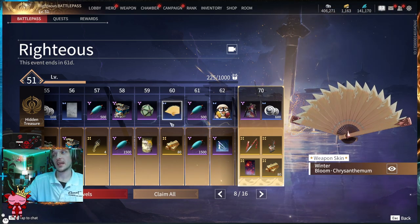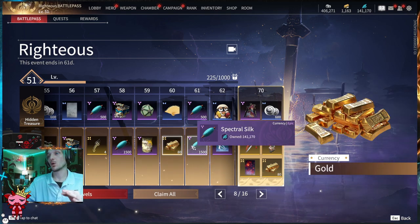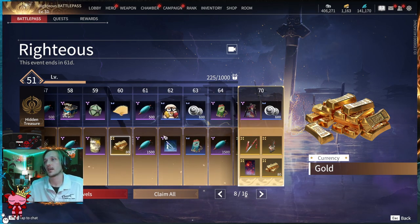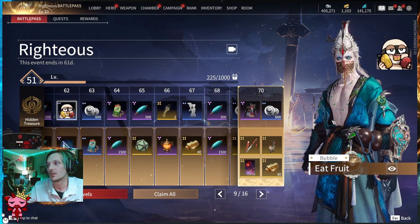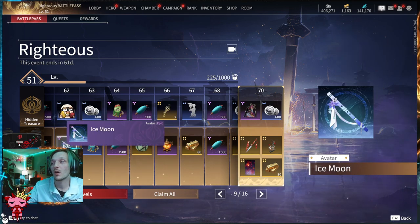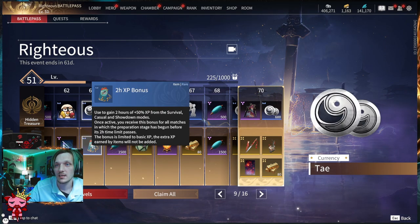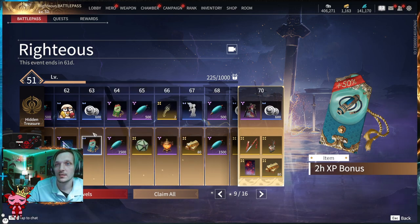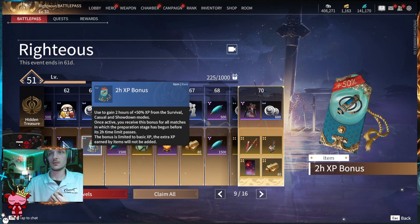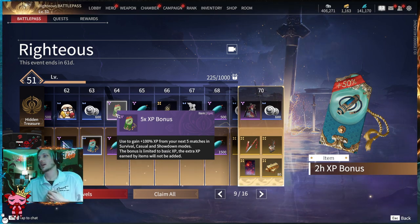Tier fifty-nine: an Epic Random Soul Jade and the Tranquil and Serene Ziping Ying exclusive background below — that looks fire. Tier sixty: a fan skin called Winter Bloom and 80 gold below. Tier sixty-one: 500 Spectral Silk and 1500 below. Tier sixty-two: the Eat Fruit bubble and the Ice Moon avatar below. Tier sixty-three: 600 Tay and a two-hour XP bonus item below. Tier sixty-four: a 5x XP bonus — 100x XP from your next five matches — and 1500 Spectral Silk.